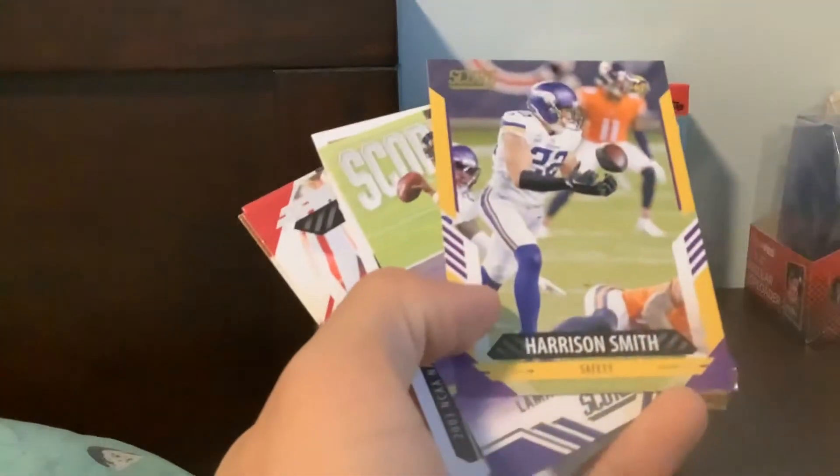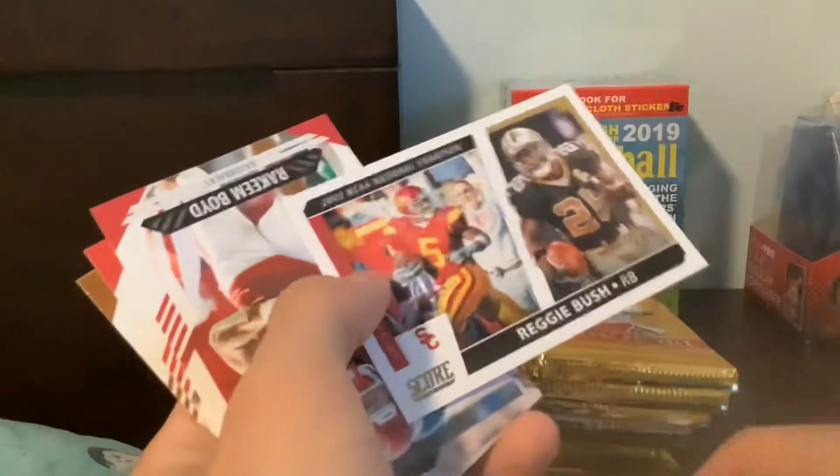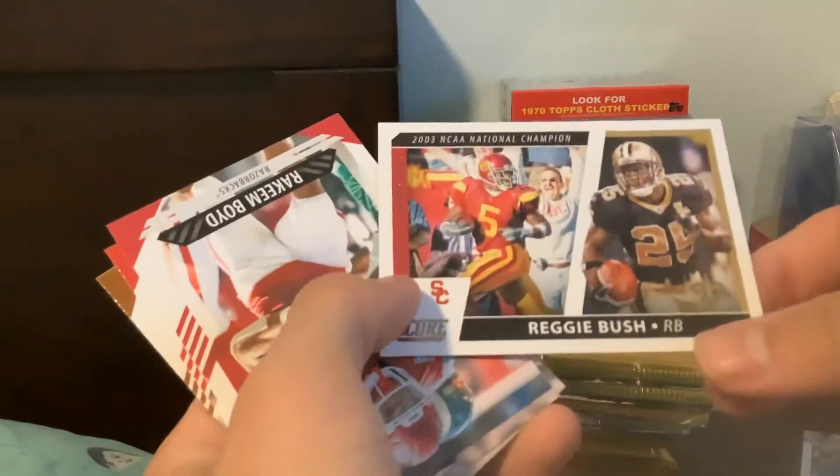Here's the next pack. Kyle Pitts again — a beast, a matchup nightmare. You guys let me know what you think of these rookies this year. Looks like this is a yellow parallel of Harrison Smith — really hard to tell on these scores. We got a nice Lamar, a cool looking Reggie Bush throwback insert. Patrick Peterson and Xavier Howard. A lot of cards in Score, and the value is probably not going to hold like crazy once products drop.